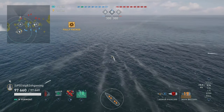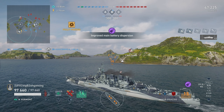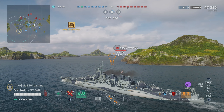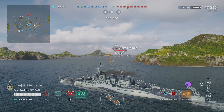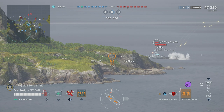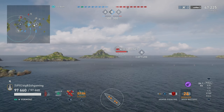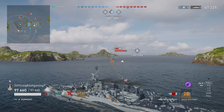Pretty accurate salvo, especially because we're building into Sigma. We do absolutely smash the Des Moines — 47,000 damage. Des Moines has about 50,600 HP, so unfortunately just under what we needed to remove him from the match. Obviously if you were using New Jersey you probably would have deleted him and he'd be back in port.